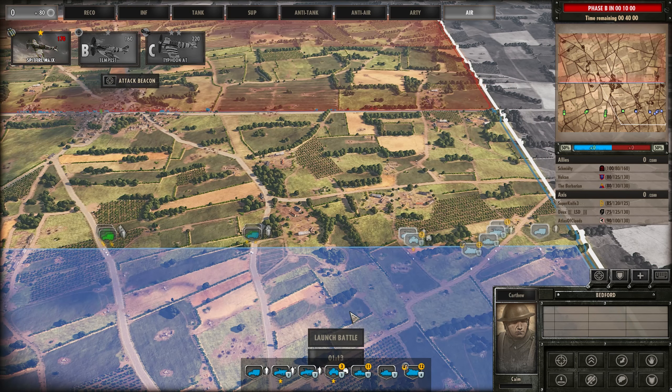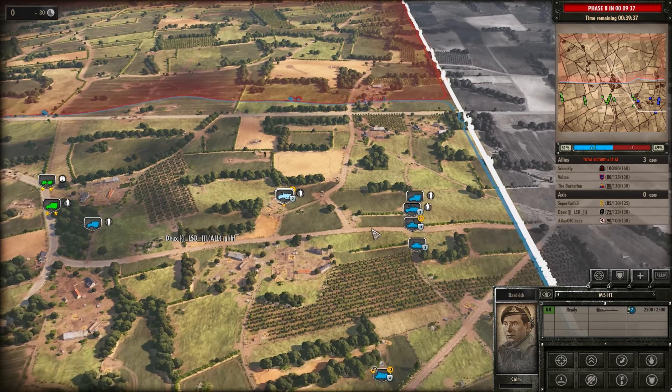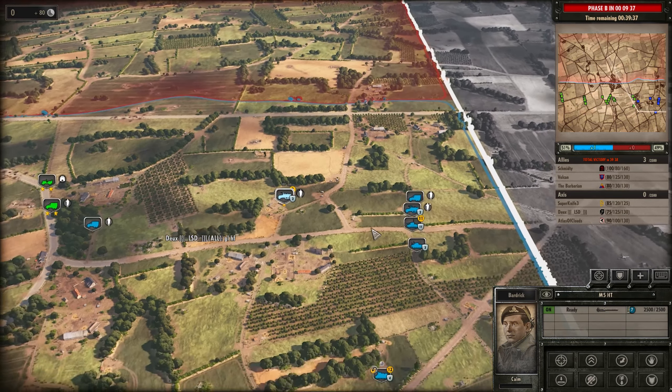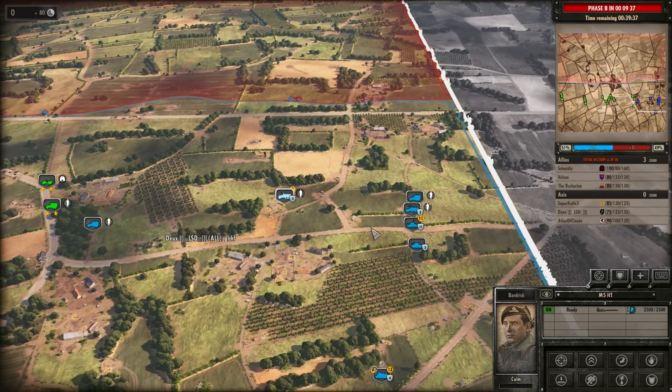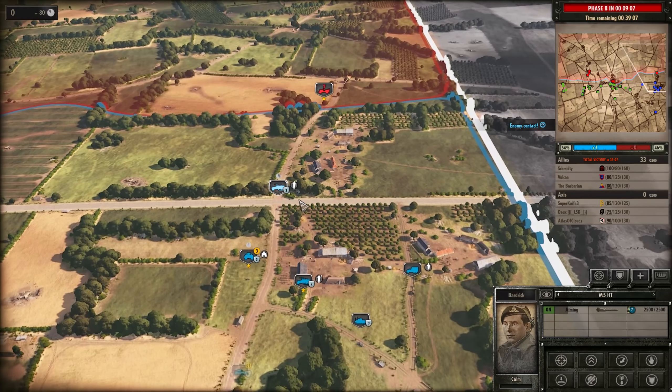Off we go. The Sexton's going to be moving forwards. I'm very tempted to start shelling this road straight off the bat — it might delay any infantry, and it might even allow us to push up even further. The idea is that this will land and cause units to unload on the road early. I didn't expect it to work, but it looks like it might have.